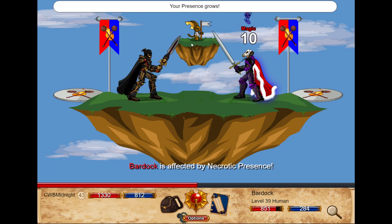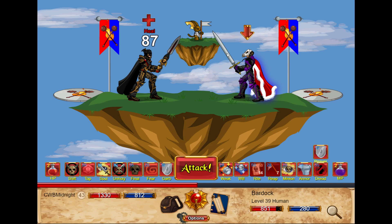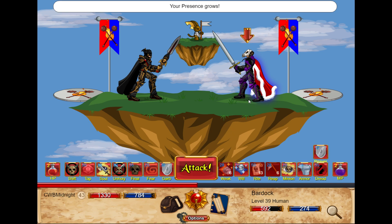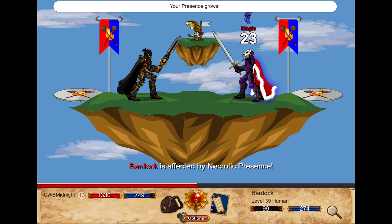Kind of figured out why this stuff happens — well, I didn't figure it out, someone told me in one of my videos. The reason it does this is because if you don't have a Dragon Amulet, some gear doesn't work. Like, I don't think you can save armour sets unless you have a Dragon Amulet. Don't quote me on that, I don't know, but I think it's something like that.